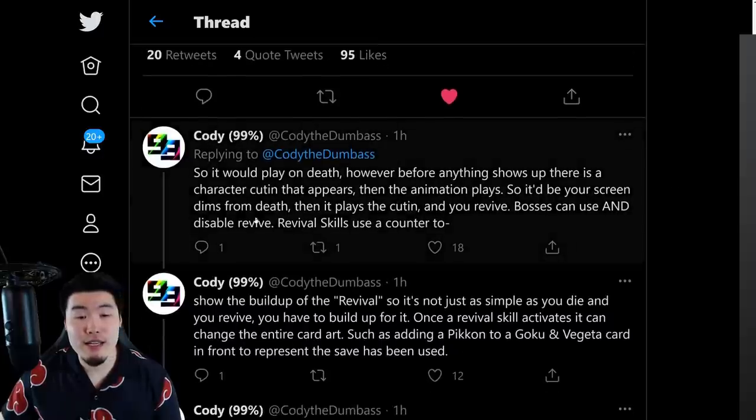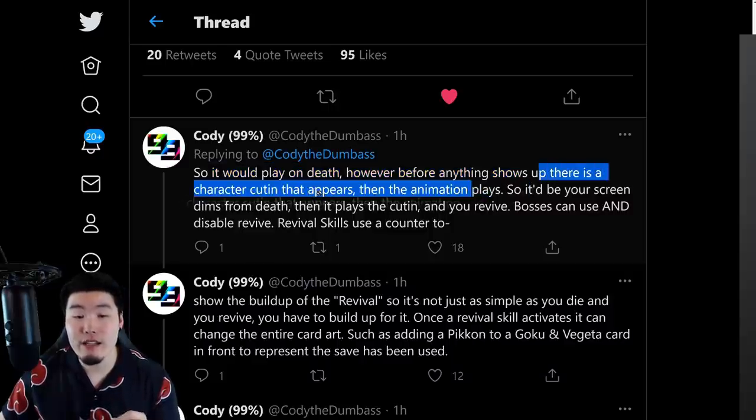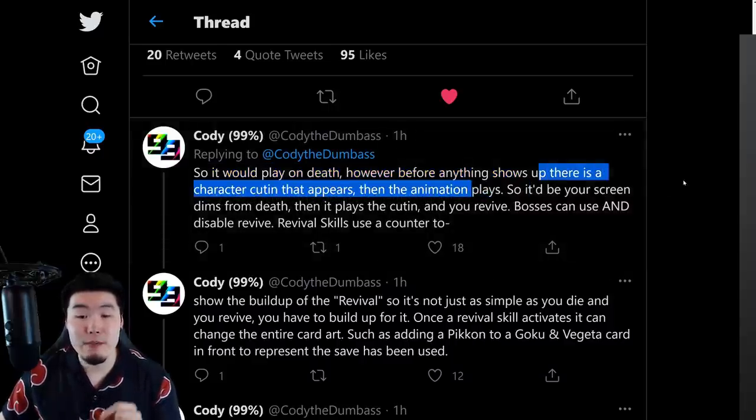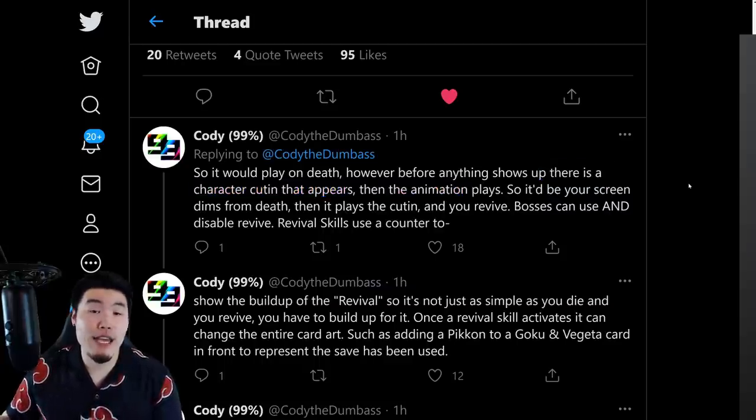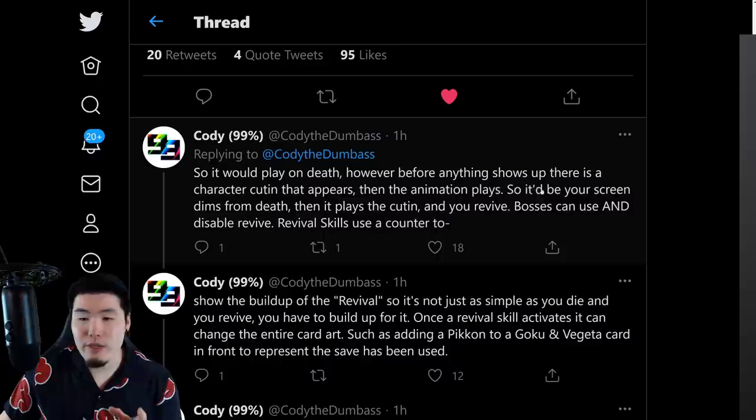So it is very closely tied to the KO slash death screens we currently have. From there he goes on to say it would play on death. However, before anything shows up, there is a character cut-in that appears, then the animation plays. You know how Super Saiyan 4 Goku, Super Saiyan 4 Vegeta, and Super Saiyan 4 Gogeta do their counters — before the counter animation plays, they show the character cut-in first. It's going to be the same thing with these Revival Skills: your screen dims before death, then it plays the cut-in, and then you revive.